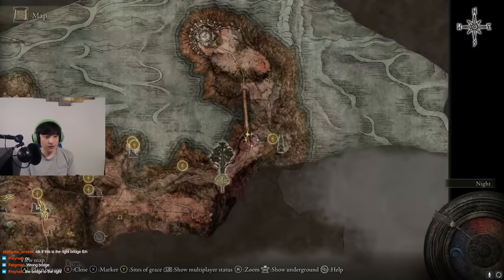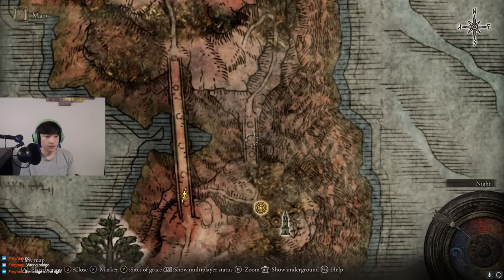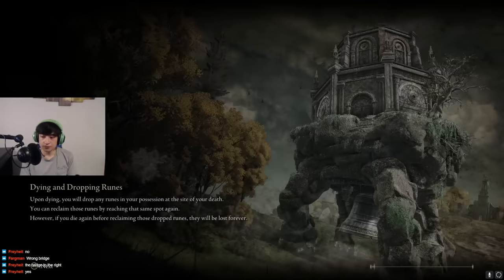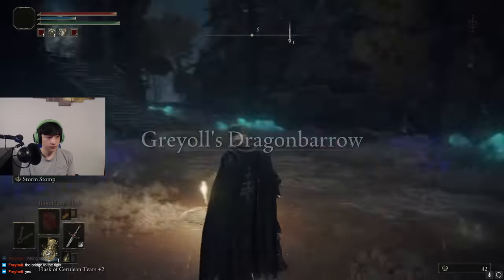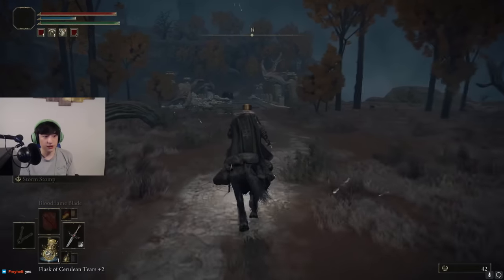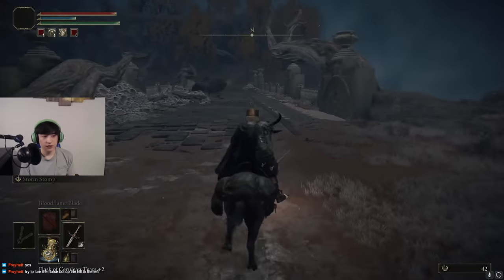So first of all, we need to know how to get Bloodhound Step. It drops from a Knight Calvary boss that spawns at night at the Lens Rise Grace Point, on the east side of the map in the red area. But don't worry about the boss being too hard to kill because there's actually a way to make him kill himself.